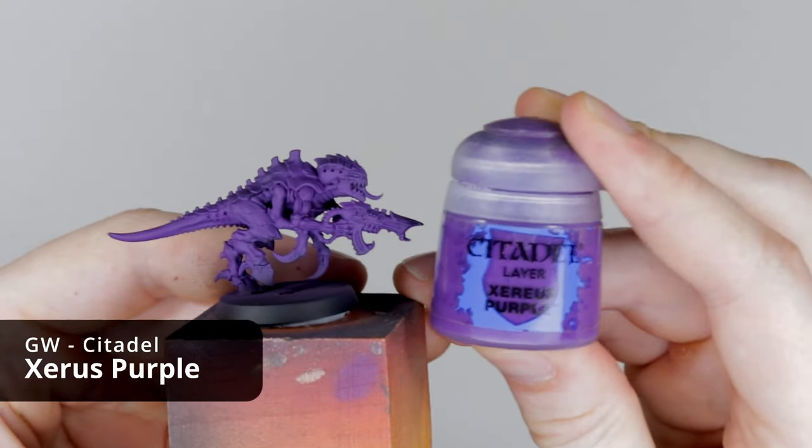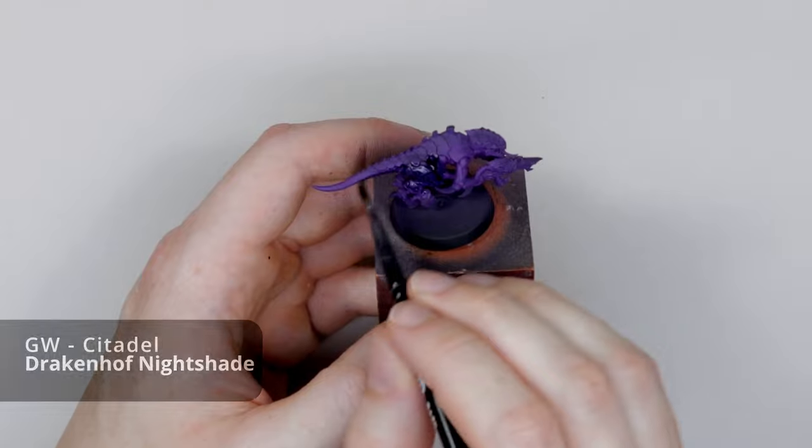So to start off, I went with a base coat of Zerus Purple over a black primer, and then I washed it with Drakon of Nightshade.